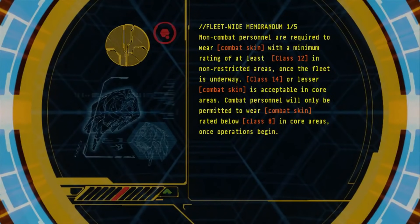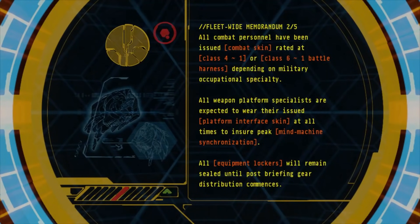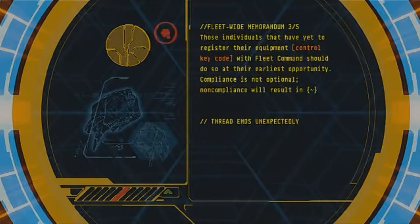Fleetwide Memorandum 1 of 5: non-combat personnel required to wear combat skin with minimum rating of at least Class 12 in non-restricted areas once the fleet is underway. Class 14 or lesser combat skin is acceptable in core areas. Combat personnel will only be permitted to wear combat skin rated below Class 8 in core areas once operations begin. Fleetwide Memorandum 2 of 5: all combat personnel have been issued combat skin rated at Class 4 Amist 1 or Class 6 Amist 1 Battle Harness depending on military occupational specialty. All weapon platform specialists are expected to wear their issued platform interface skin at all times to ensure peak mind-machine synchronization. All equipment lockers will remain sealed until post-briefing gear distribution commences. Fleetwide Memorandum 3 of 5: those individuals that have yet to register their equipment control key code with fleet command should do so at their earliest opportunity. Compliance is not optional. Non-compliance will result in...